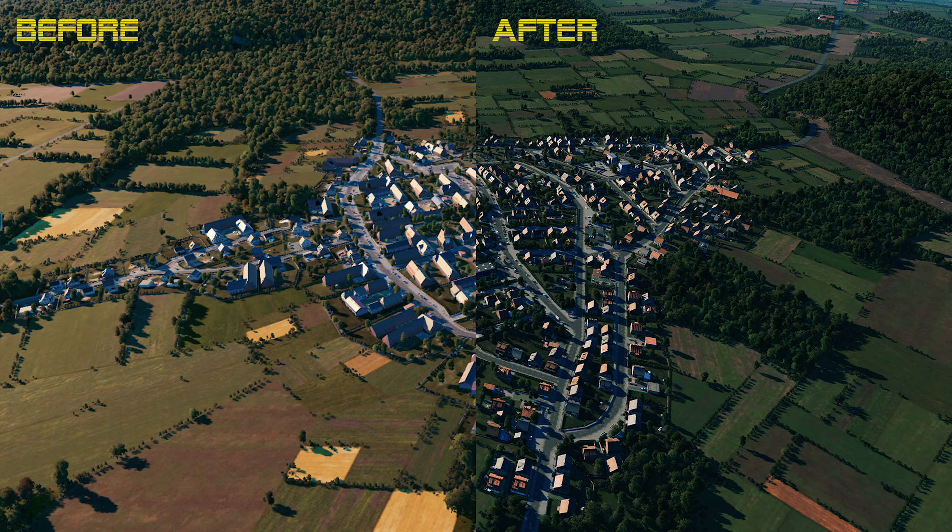Besides changes to the map design, a new color scheme is also going to be implemented. Instead of looking sun-bleached, more shades of gray will be added. To really evaluate this change, we'll have to play on the map to find out how it feels on the eyes.